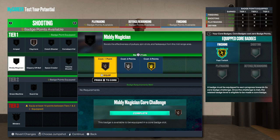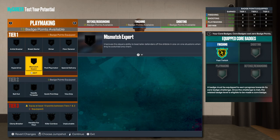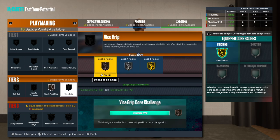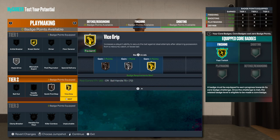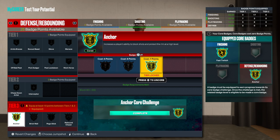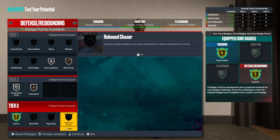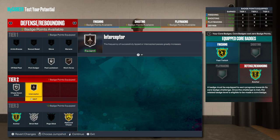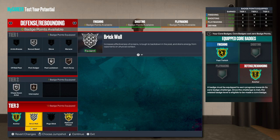For playmaking badges: play maker on bronze — you gotta have that if you're playing in the post, and you can use the mid-range to space. Space creator, green machine, quick first step on silver, hyperdrive, break starter. For defense: anchor, workhorse, post lock on silver, rebound chaser on gold, brick wall. You have two left over — put plus four badge points here. You can keep adding badge points to defense or finishing. Let me know what you thought about this build — until next time, much love.